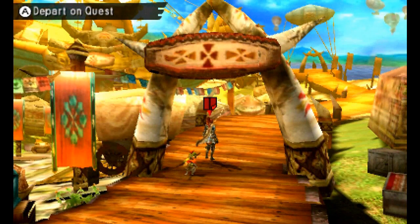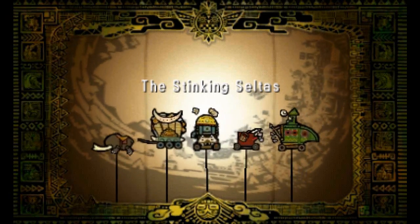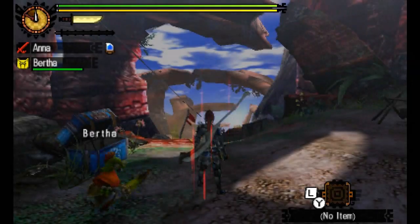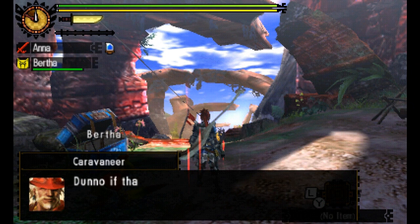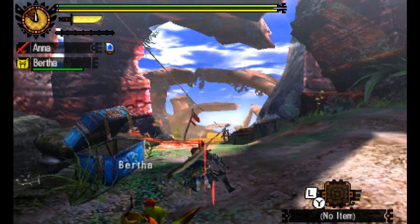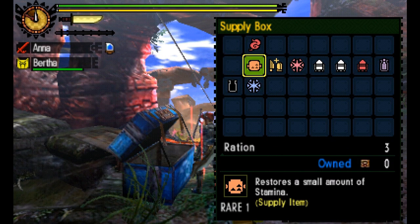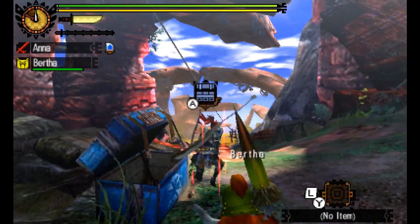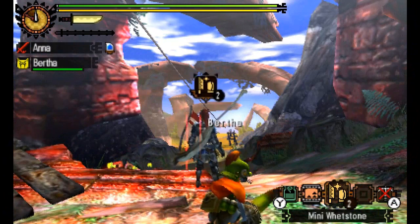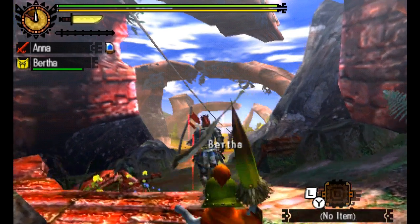With our items in hand and armor equipped, let's get on this quest and show this Celtus a thing or two. Going into the quest line, you'll need to head to a certain area of the world. From the supply box, acquire the map, first aid meds, rations to keep your stamina high, and the mini whetstones — very useful items. The whetstone lets you sharpen your weapon during the fight.